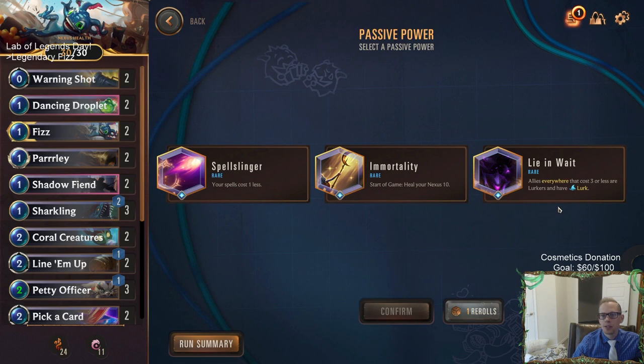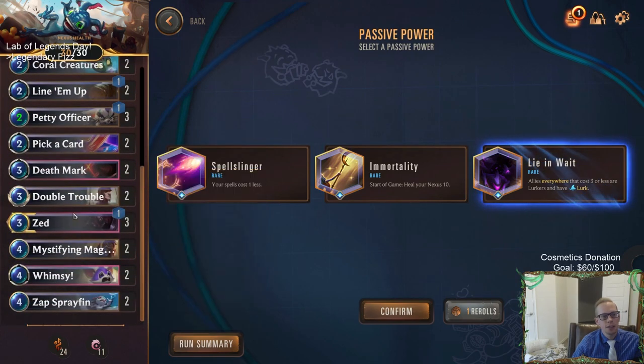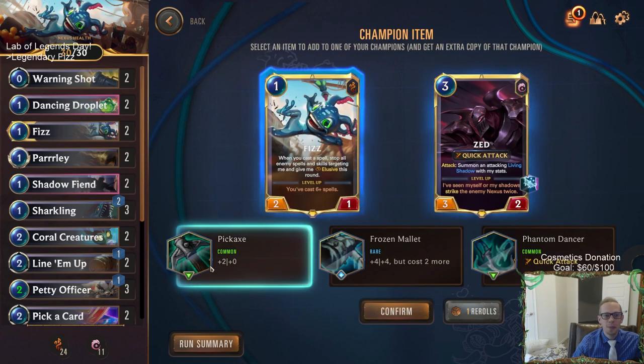Allies everywhere that cost three or less are Lurkers and have Lurk - that's actually incredible! This is incredible for us because basically everything in our deck costs three or less, so that just means everything are Lurkers and they all have Lurk. That seems awesome - we're going to get a bunch of stat buffs.